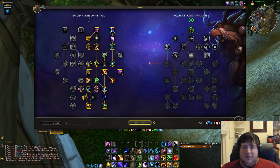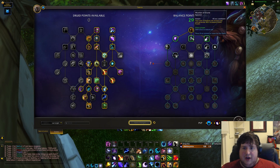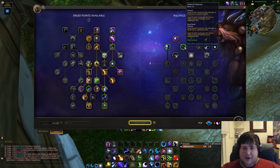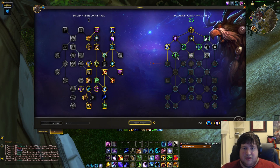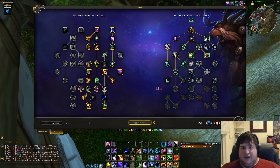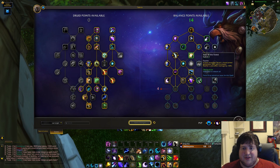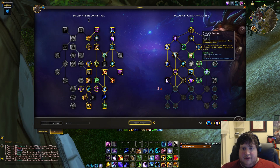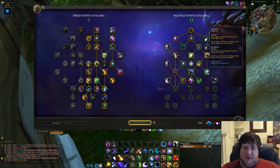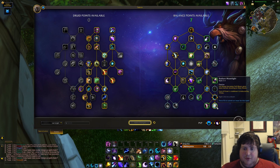Moving on to raid — pure single target. Pure single target is actually very simple because all of our Starfall talents are isolated over to one side and are completely skippable. If you're going for pure single target, you just click every single thing that's not Starfall. We definitely want Stellar Flare. Still have to spend two more points — Umbral Intensity isn't great, Umbral Embrace we'll take. Then click down through pretty much everything that isn't Starfall. Just for astral power generation: Nature's Balance, Star Lord.